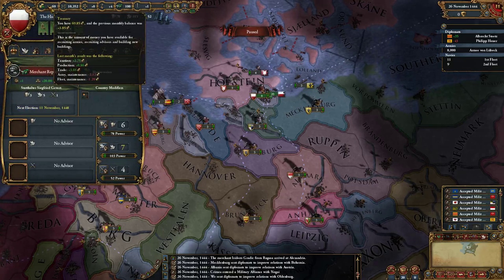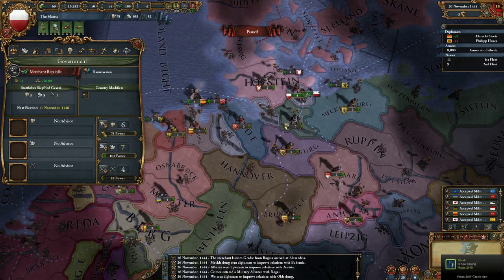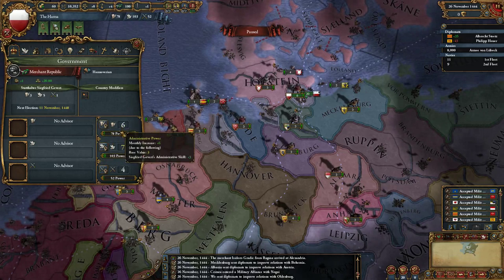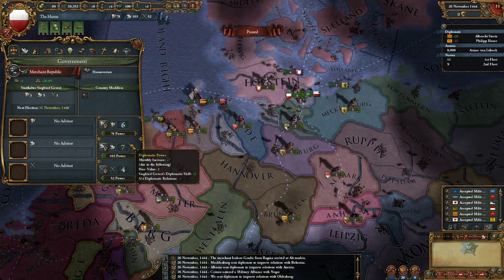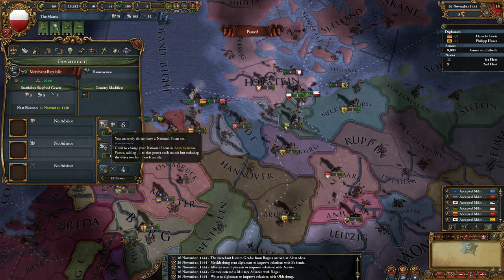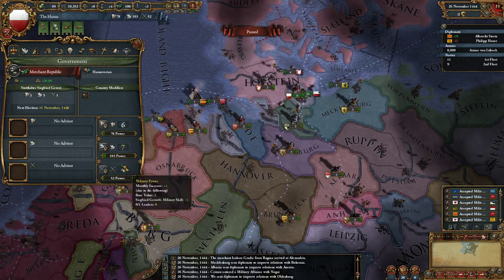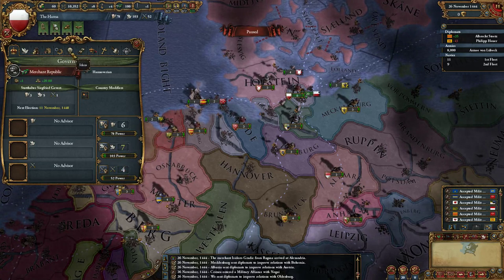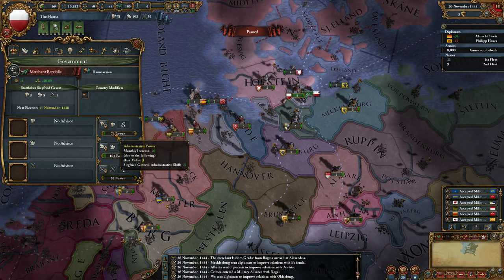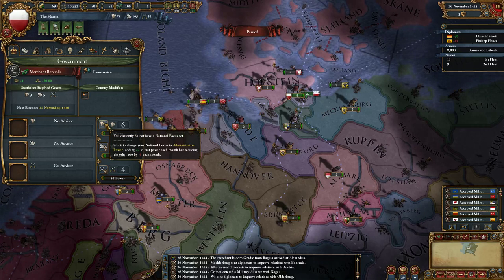Let's pick up a few advisors - we have a Spy Offense advisor and extra morale. Also, part of this DLC is the National Focus. Basically you increase one of your power types by two and decrease the other two by one - so it's the same net amount, but you can redistribute. I think it can be changed every 25 years.